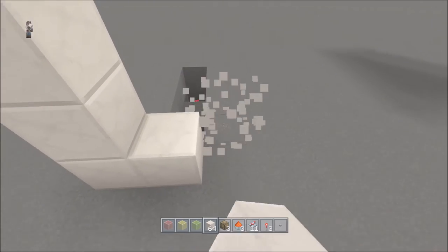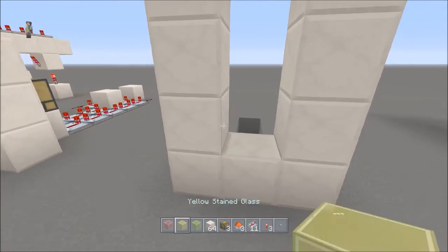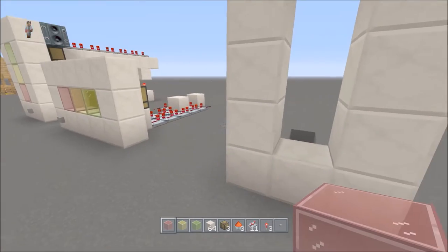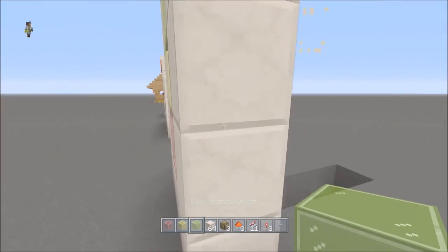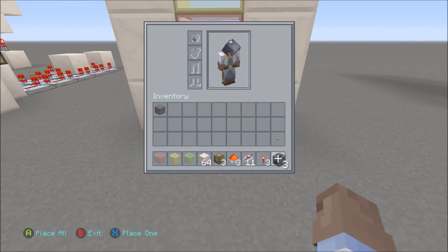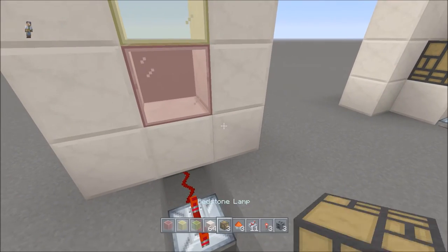Coming back to the front, we're going to put a block then go up one, two, three, four, five and put that there. Now, a traditional traffic light is red, yellow, green but we have to do it in reverse because we're doing the input from the bottom. So it's going to be green, yellow, red going up. Put your button right in the front. Take out your note blocks for this one.